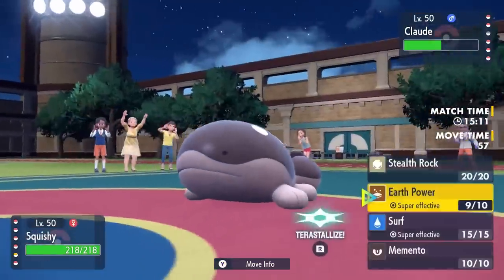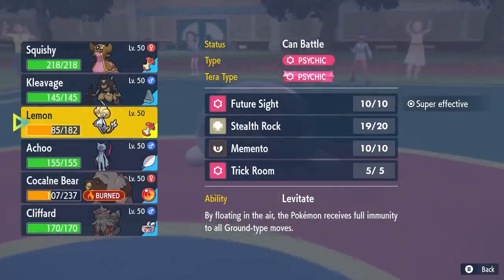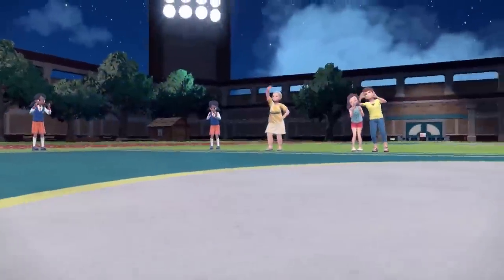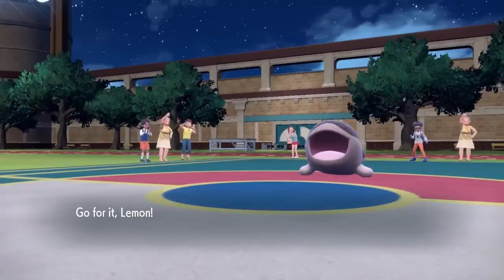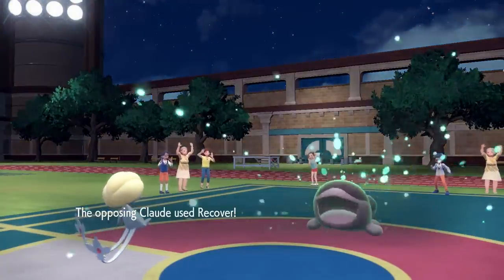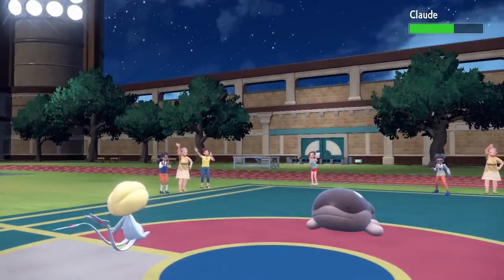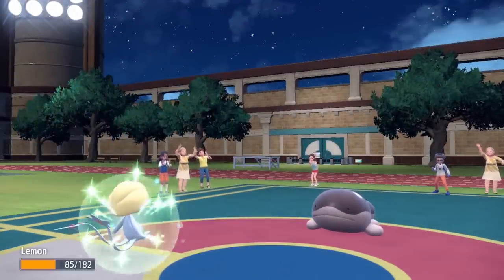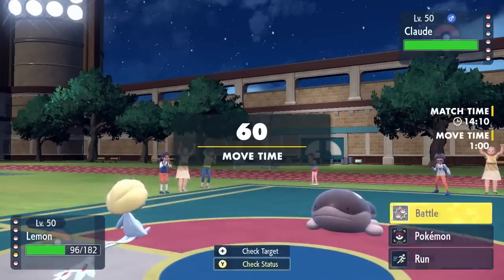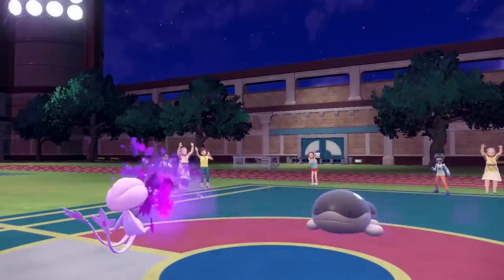The best case scenario for Clodsire is it can just Toxic me, which is actually kind of bad because Gastrodon does a decent job walling their team. So I'm thinking I'll switch back into Uxie — my plan is to scare it out with the threat of Psychic moves, potentially get Trick Room up, and then bear is going to do his thing. My dude's over there yawning on the battlefield — straight up disrespect — and they end up going for Recover. This is why I hate playing against Clodsire.